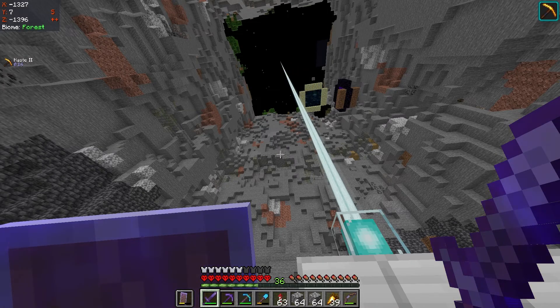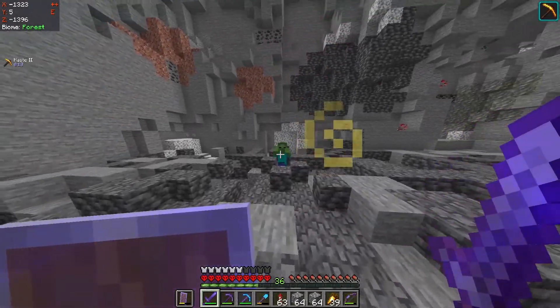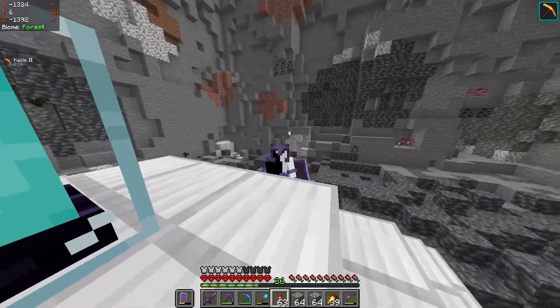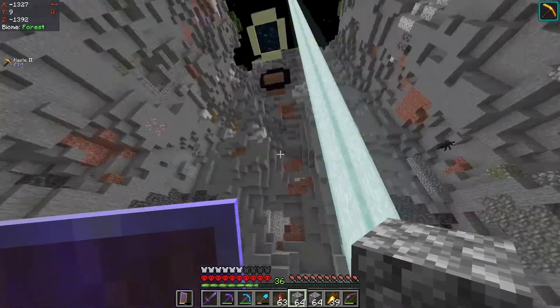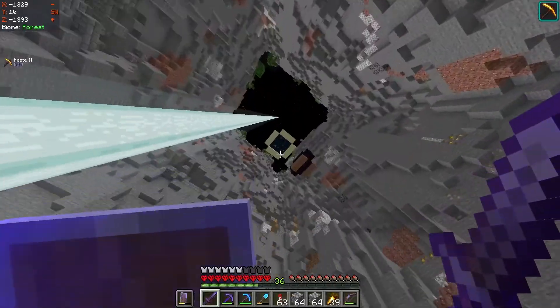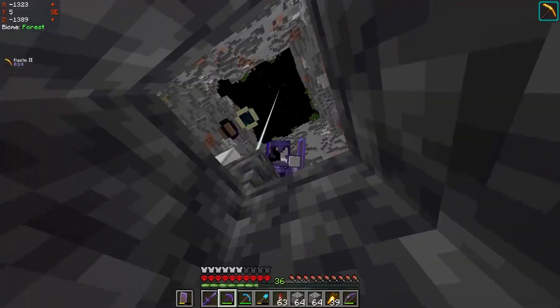We might do a pyramid type thing, but what I want to do is like a stairway down, but there's water — like a big waterfall all the way down to the bottom. I can't really explain it right now because I don't really have a full idea of what to do, but I think step by step we'll get this place looking awesome. I do have to destroy this beacon though, because we have to go down.